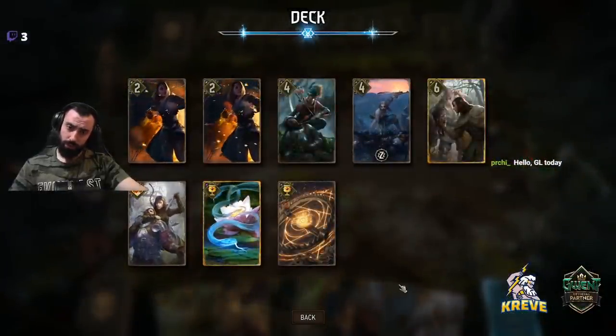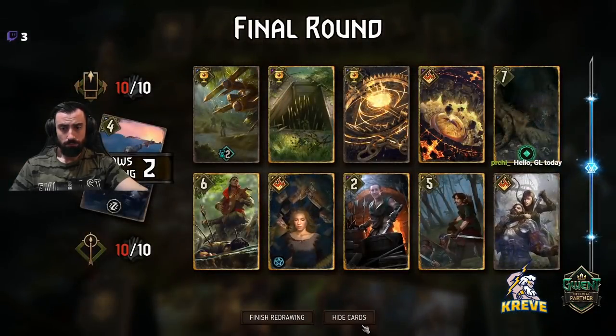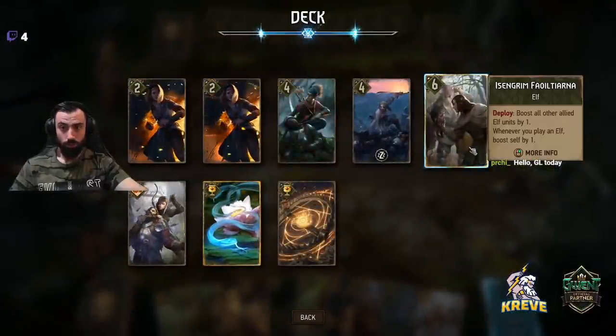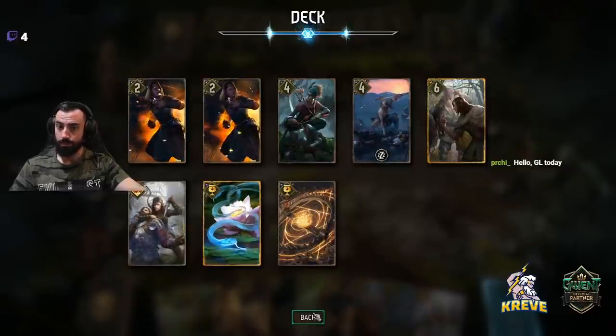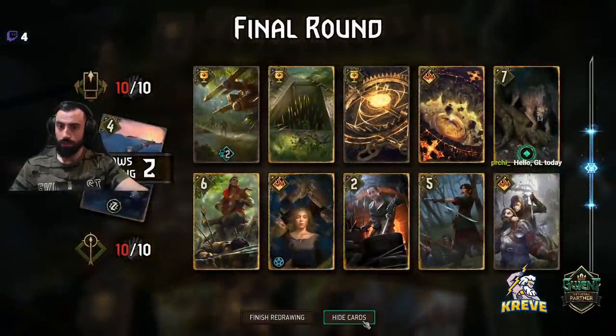Is'engrim for a Neuromancy maybe. We could go actually Alzur's Double Cross for this — and a Neuromancy will get us a Serpent Trap. Yeah, I think that's how we're going to play it.